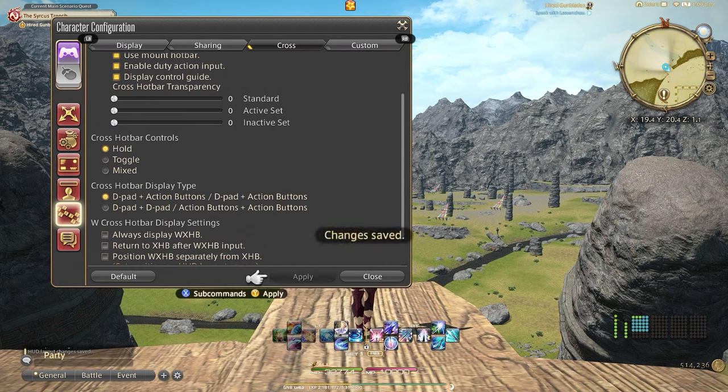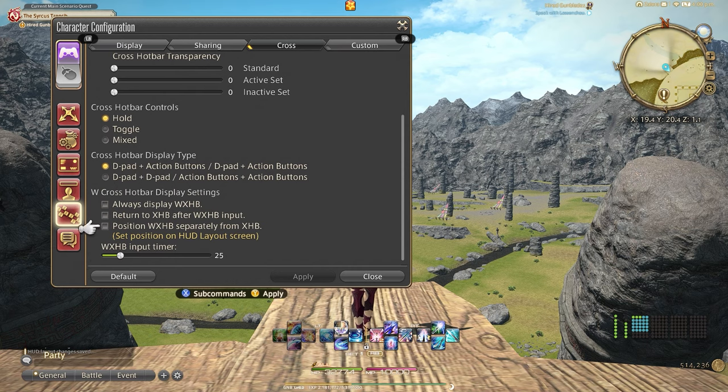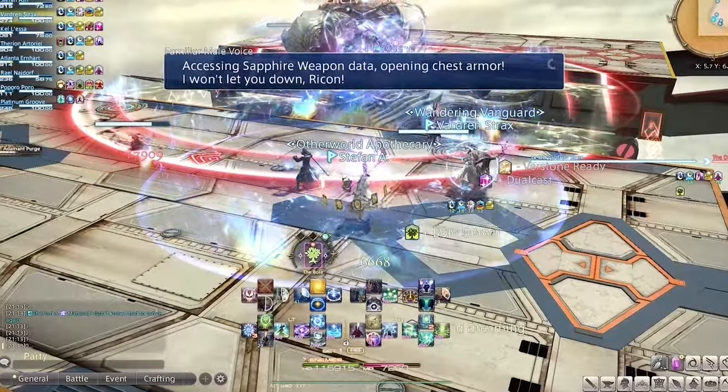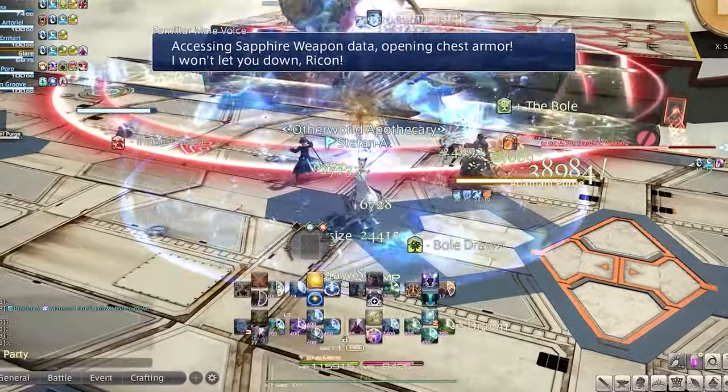Cross hotbar display setting. This setting is important to give you full access to your secondary cross hotbar view in order to have a streamlined rotation. There are a lot of skills to manage and you need this in order to see everything in one spot. Check always display. Check return to cross hotbar after input — this means once you click a skill it will automatically put you back to your main cross hotbar. The most important setting in my opinion: check position separately. This allows for more customization and is one of my main reasons why I now love controller in Final Fantasy XIV.